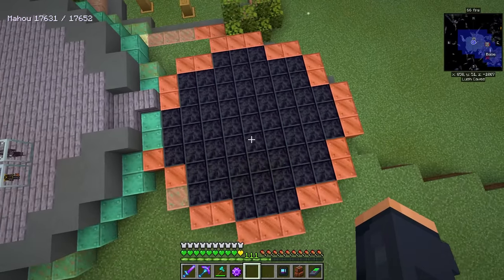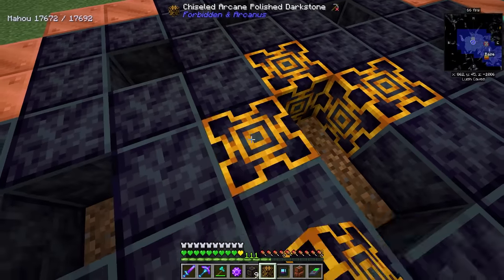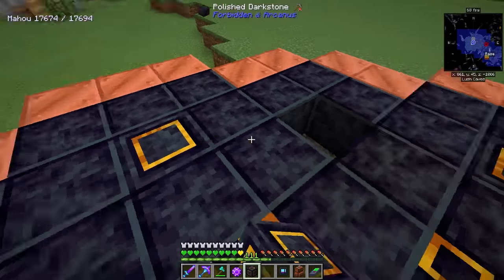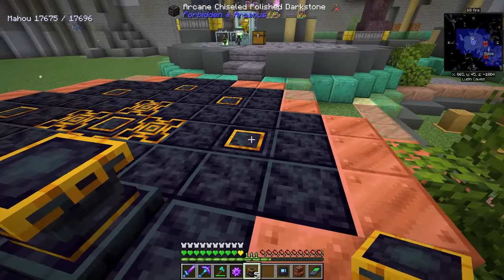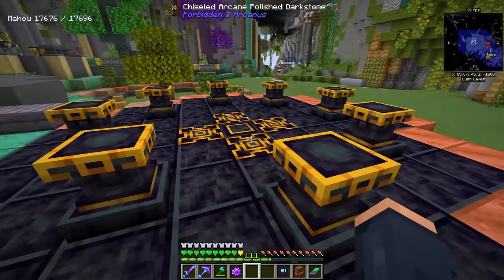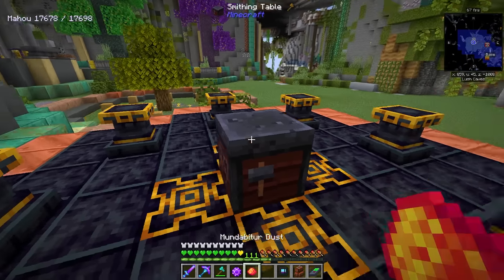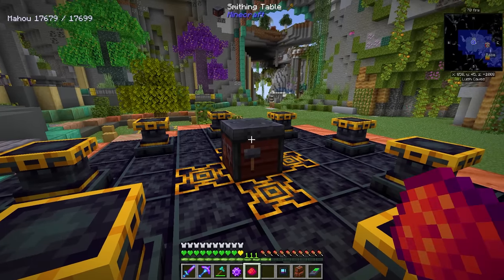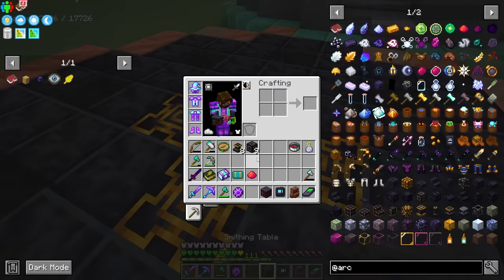That leads us into the Hephaestus forge, which requires a nine-by-nine setup laid out right here. In the center we're going to be utilizing some arcane chiseled polished dark stone, then chiseled arcane polished dark stone in a pattern like this — with chiseled arcane going in the center and on all the sides. We're also going to need a smithing table and some of that mundibitor dust, and we place this down.